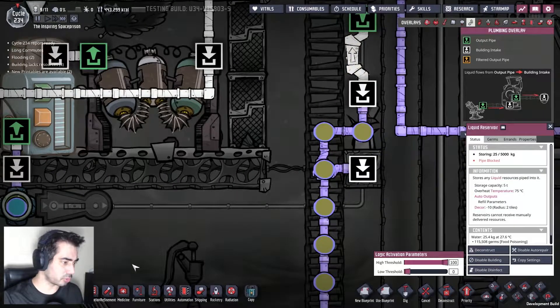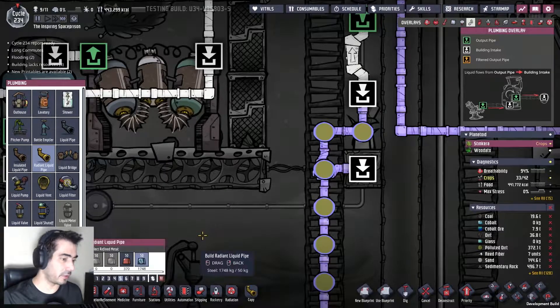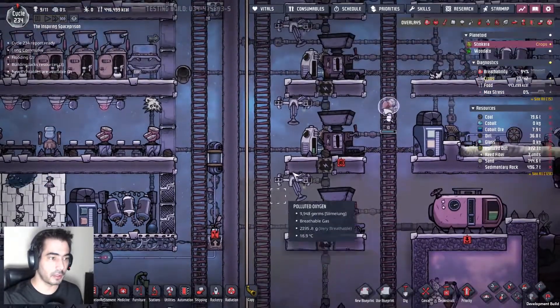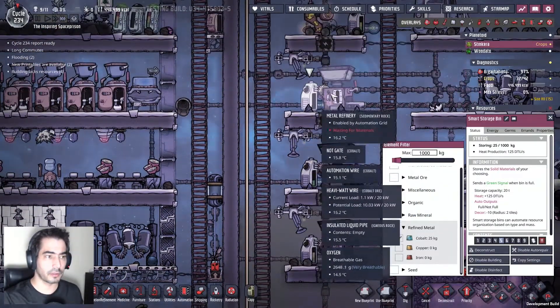Who did that with the insulate — come on. Plumbing — radiant. High thermal conductivity — okay. We're gonna need cobalt soon. Wait a second — iron.